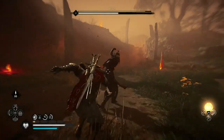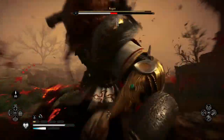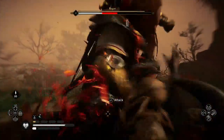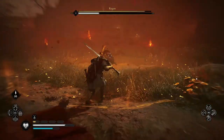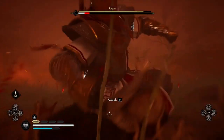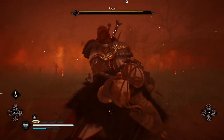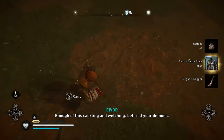Once again the unblockable attacks deal ridiculous damage so make sure you avoid these. For this fight you'll want to enhance your gear to be resistant to fire damage, as once she reaches half health and goes into berserker mode she will start using fire-based attacks. If you do catch fire at any point, all you need to do is perform a roll to immediately extinguish the flames and reduce the damage you take. Once defeated you'll receive Thor's Battle Plate and another dagger.